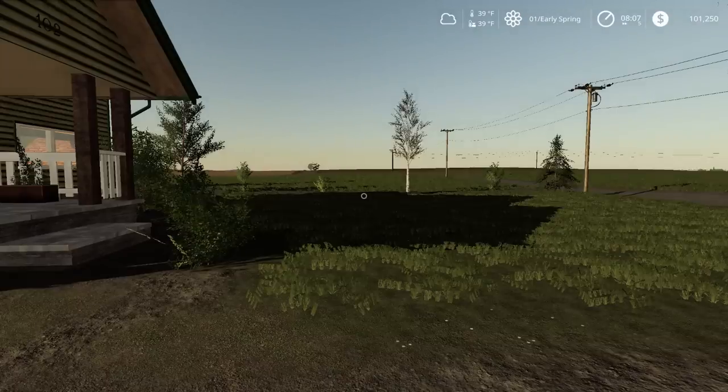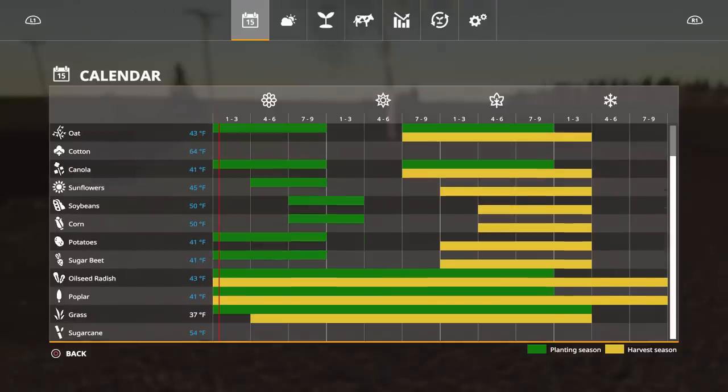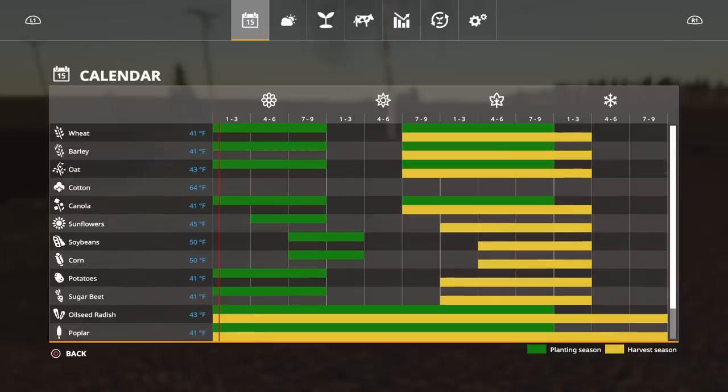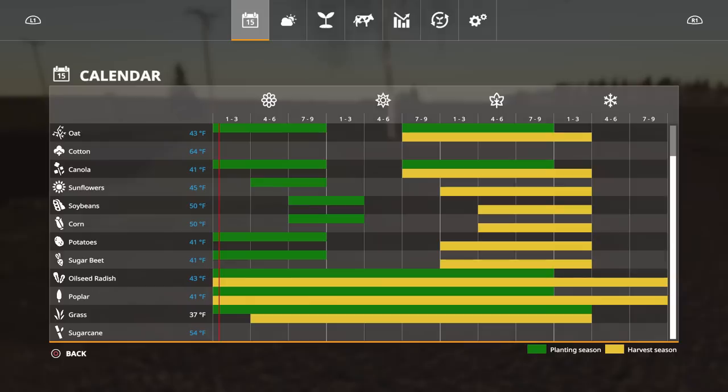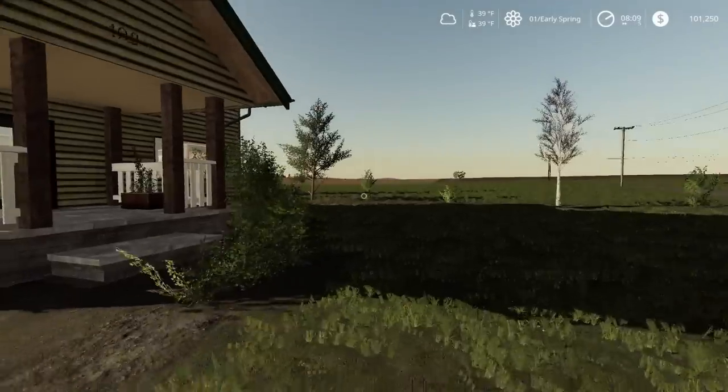Right now the ground temperature is around 39 degrees, so the only thing I could really seed is basically grass. These will also change when you use geos. Geos are kind of like an expansion to Seasons - you can only have one geo activated at a time and it changes what you can grow. With the regular Seasons right now, you cannot grow sugar cane and I believe no cotton either - you have to have a special geo for that.